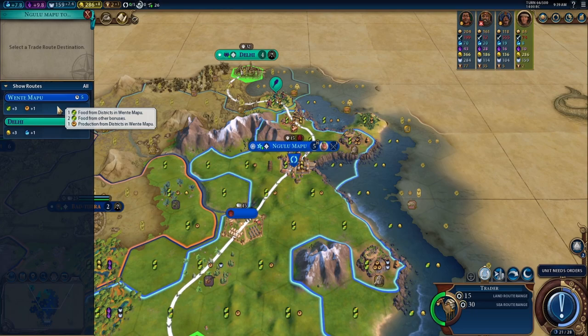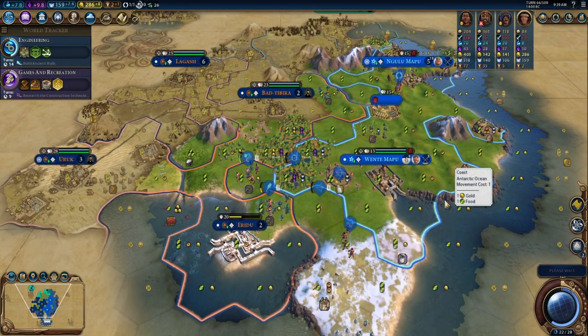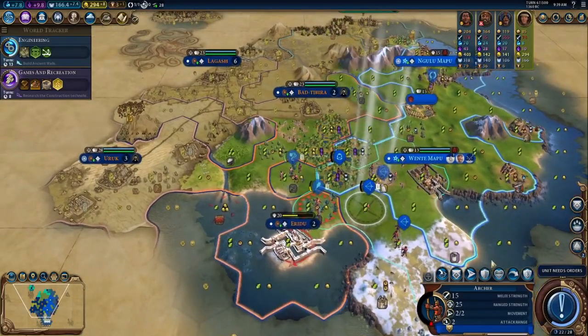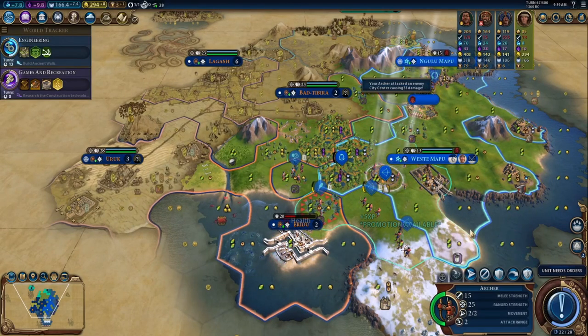Here I take the internal trade route, which provides food and production. I tend to favor those early, but because I'm in a war we have to remember that this is a riskier path down to the southwest. The north would obviously be the safer path to avoid getting pillaged by Gilgamesh, so a little bit of a gamble there.